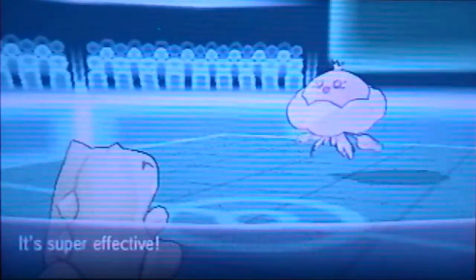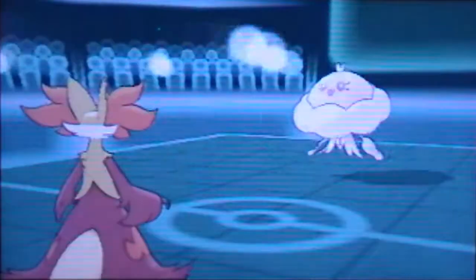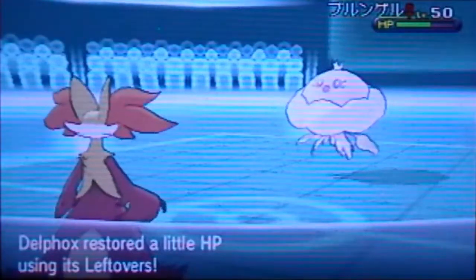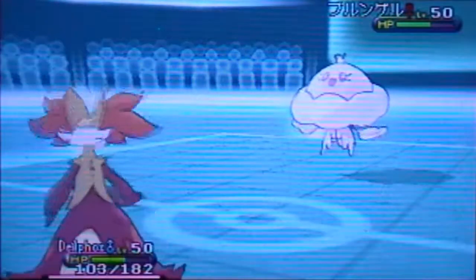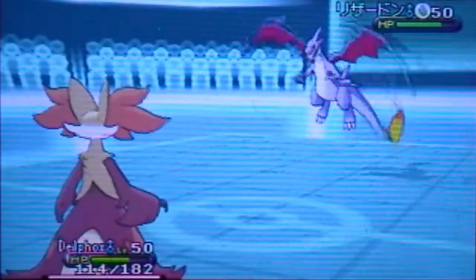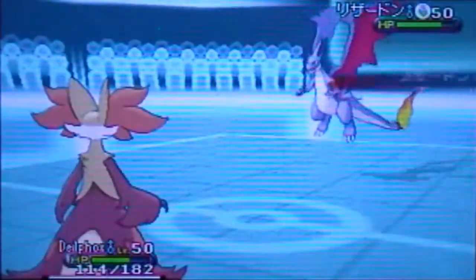Substitute is useful as he's going to throw out a Hydro Pump, and I get a free Psyshock here. Thankfully if it has Cursed Body it hasn't activated yet, so I'm going to have to try again to take it out with Psyshock. That Psyshock didn't do as much damage as one might expect — that's because this is mainly a bulky Delphox made to take a hit and set up Calm Minds, so it doesn't actually have any special attack investment. It's all HP and speed.